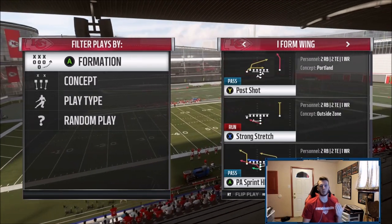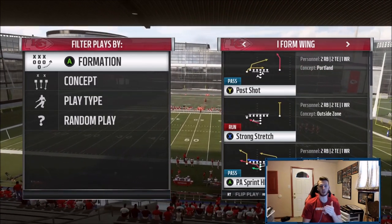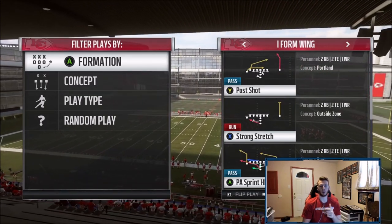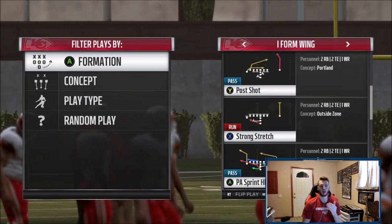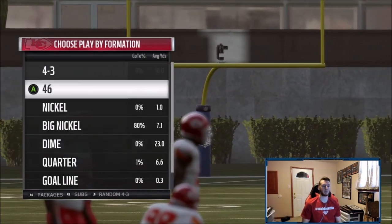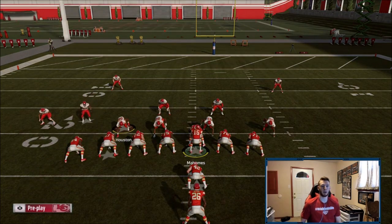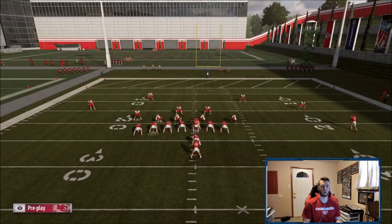What you want is your wide receiver to be opposite of the hash you're on — you want to run the ball to the wide hash towards the wide receiver. So on the left hash I have my wide receiver on the right, so I flipped it. I'm going to come out against Big Nickel, which is probably the best run defense right now. Whenever I have trouble stopping the run I go to Big Nickel — it's probably one of the best defenses in general right now. People don't like to change, so if I go from shotgun to I-form to single back they'll still be in Big Nickel — that's why I picked it.